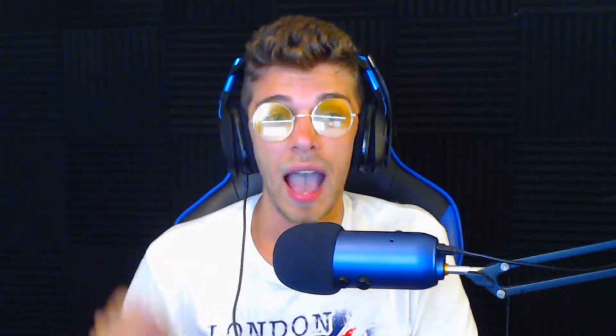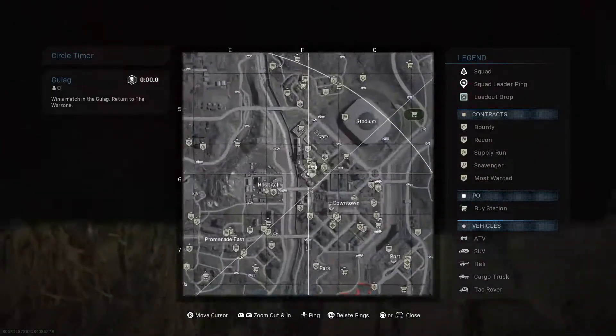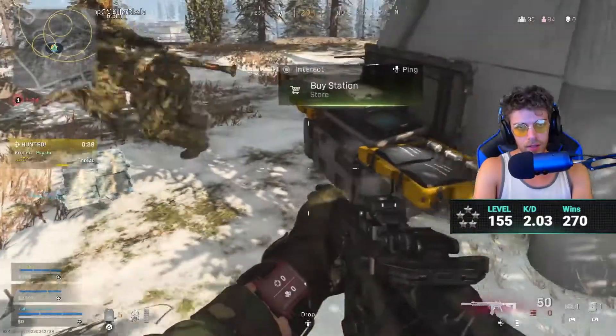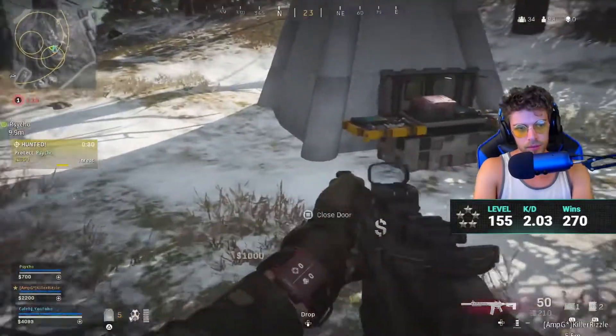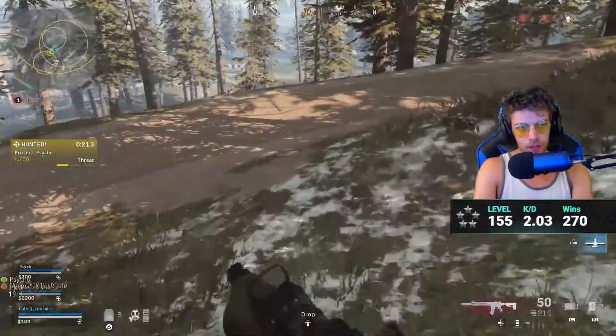Tip number six is you should only be stopping at one buy station. Ideally throughout the match, if it all goes smoothly and you're able to get your flags as planned, you go to one nice easy buy station — I'd recommend one of the two least populated ones if they're in the circle, but that's up to your judgment based on rotations. You stop at your buy station once you've done all your flags. The reason you do it last is because if you do it too early, and one of you dies since you're separated, you've wasted a loadout. It makes sense for all three of you to get your loadouts at the same time.